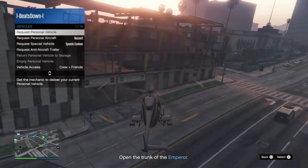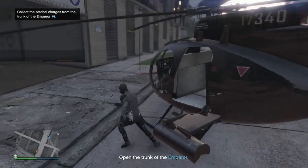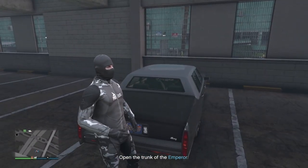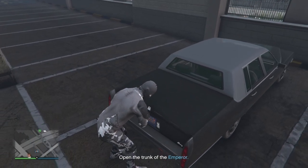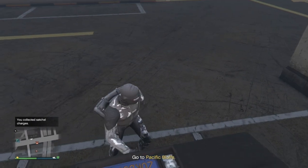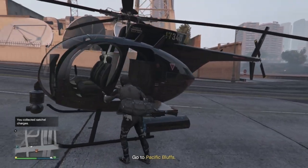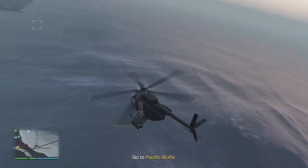Once you land, save a small amount of time by calling in your Oppressor Mark II. Once you've opened up the trunk and grabbed the thermal charges, head to the next location in your Buzzard. Take care of all the enemies and trigger the yellow checkpoint.